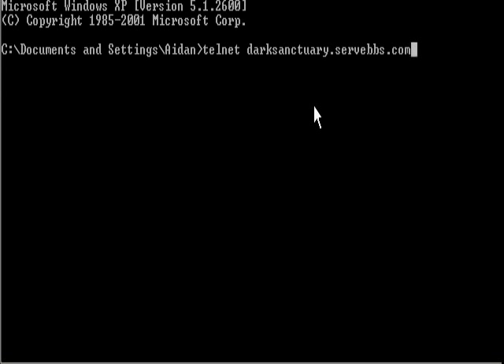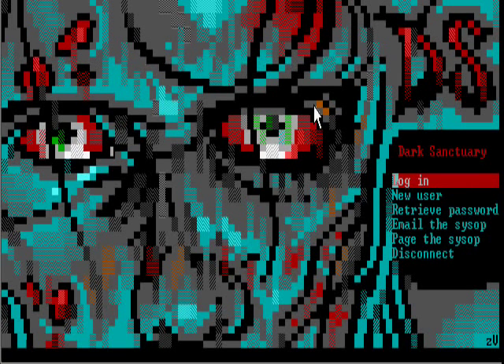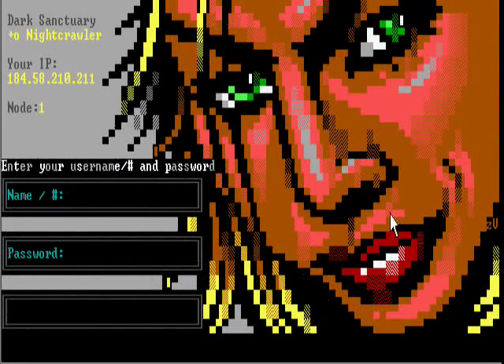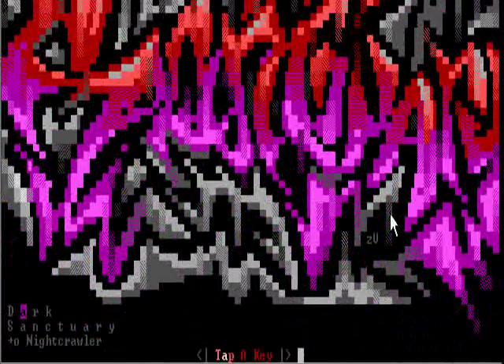Watch carefully as I press the enter key. It'll start up, and it'll be pretty cool pixel art. This pixel art is fantastically awesome. And you can log in. You hit that, then you hit tab, and you type in your password.